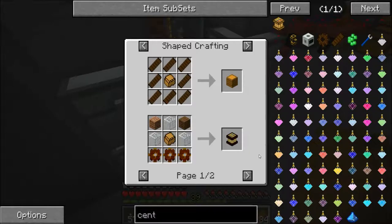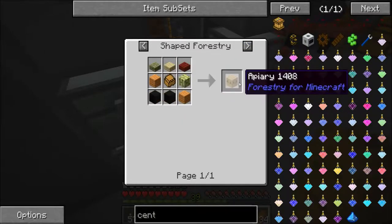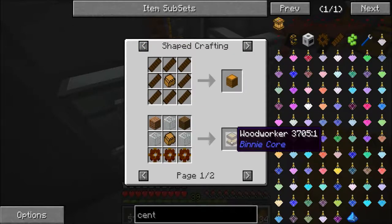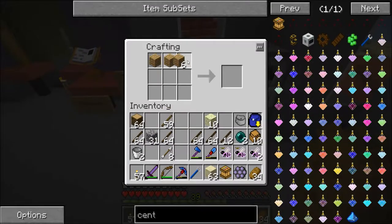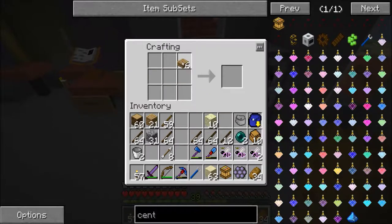Now we need to make a couple of apiaries for our little guys. To make an apiary you need an impregnated casing — the recipe is just slabs surrounded by planks, a very easy recipe. The hardest part is getting the impregnated casing because of the seed oil, but it's not particularly difficult, just kind of a pain. We're going to need two of these. I didn't have enough planks — that's what was not perfect. Finish your sentences, Ryla.